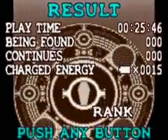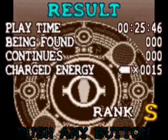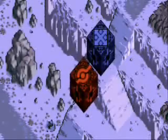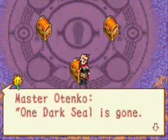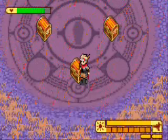If you have the frost lens, you can also put out the meteor things. And look — a rank S! No being found, no continues. And we get the flame lens for all that hard work. One dark seal down, and now we gotta go get the other one: the Guardian of Frost in the West.